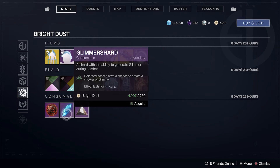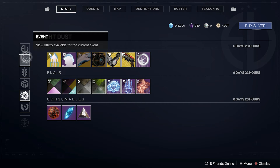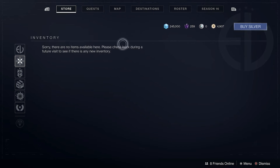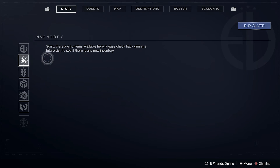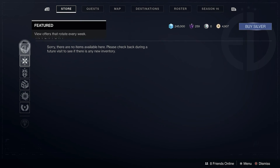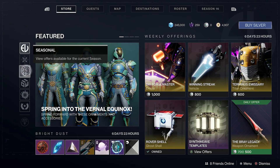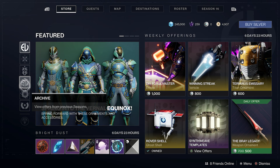For our consumables: Scavenger's Boon is 250 bright dust, Glimmer Shard is 250 bright dust, and Concentrated Managen is 250 bright dust. I don't know if this is a bug, but it says 'event' — there is an event happening at the moment, but the symbol shown is the winter event symbol, not the spring event symbol. So I'm not sure if it's a bug or a glitch, or whether we were supposed to get a spring event and they changed it. I'm not going to dive too deep into that.